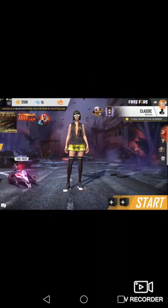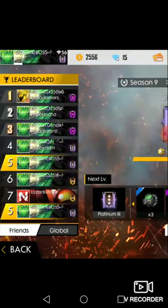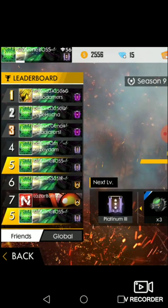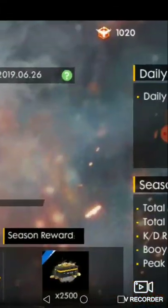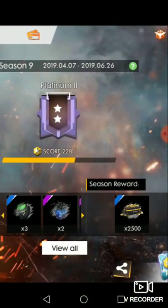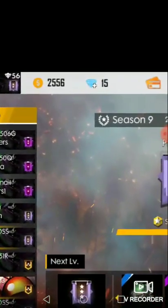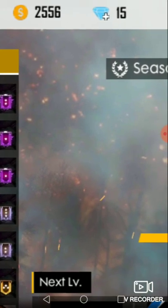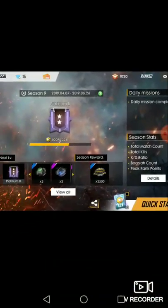I always play rank games. Here is my rank and this is the leaderboard. As you can see, I'm at rank 5, my score is 2281, I have 2556 coins and 15 gems. I wanted to be heroic.